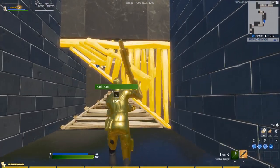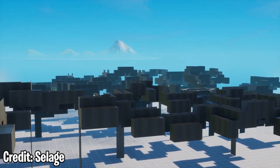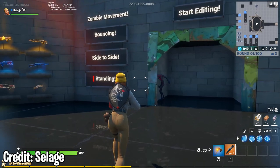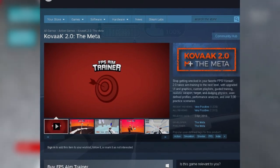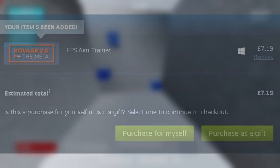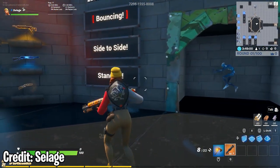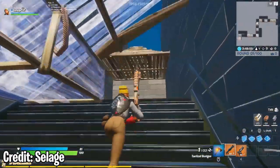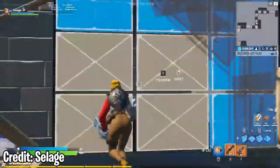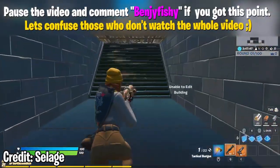Another thing that makes this map stand out and potentially be better — or at least a good alternative — to Kovaaks is that it's actually free. You don't have to pay anything. Kovaaks costs roughly $10 to $15 to purchase on Steam and is also external to the game, so you have to go out of your way to not only buy and download it but also run it before you load up Fortnite, which may be a financial issue or just a general burden. This aim map is solely within Fortnite — you just load into creative, put the code in, and get straight into it. Give yourself 30 minutes to an hour and you'll practice both aiming and editing right in the game.